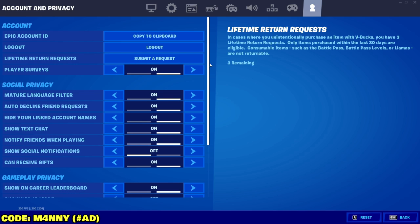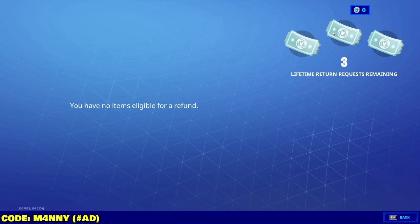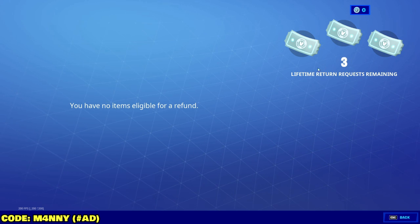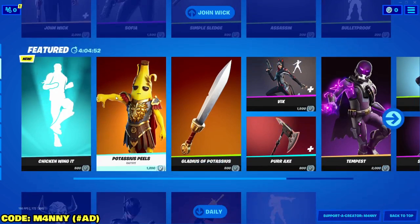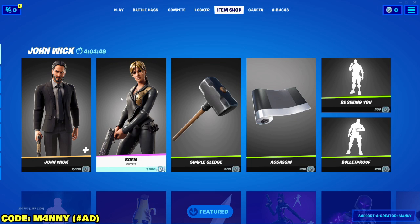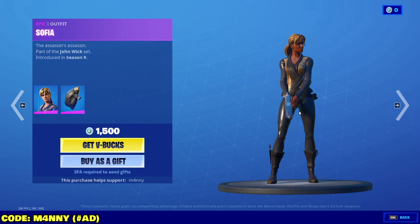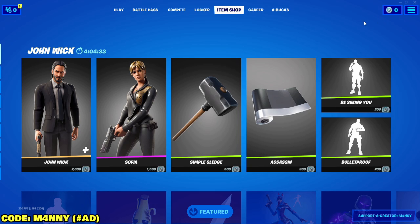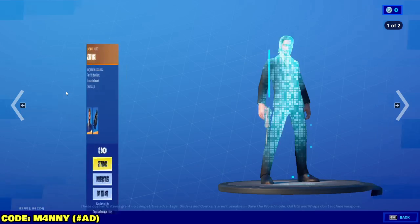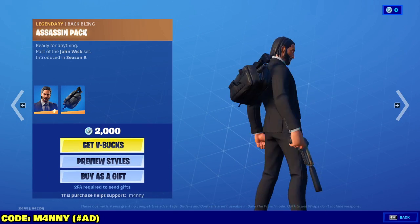As you guys can clearly see over here, if I click Submit Request, I have 3 clear refunds remaining in the top right corner. You can only refund skins from the item shop and stuff like that. A little background on why Fortnite added refunds: back in the day, a lot of people used to make mistakes buying skins they didn't intend to buy. They were complaining to Epic because they were just wasting their V-Bucks and were left with zero.